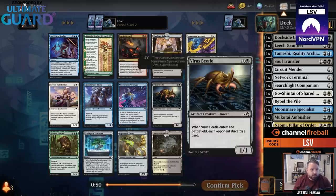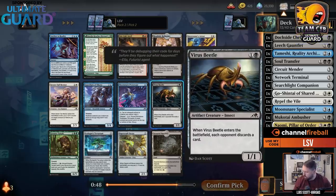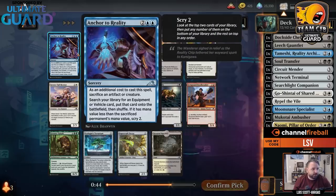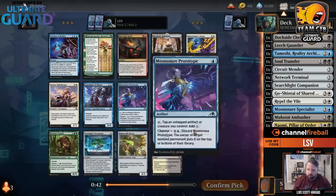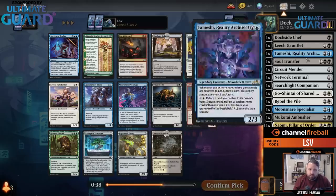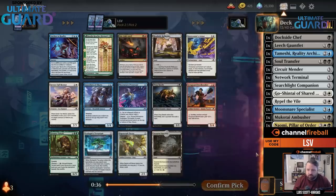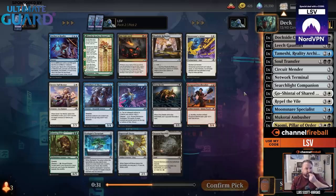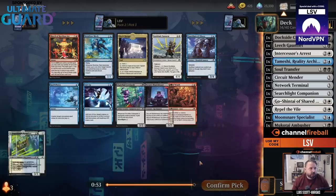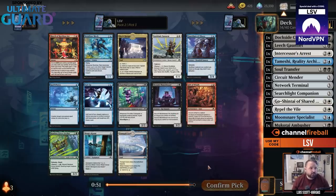I could take a rest — there's a black-white land and a cheap black artifact. I don't think I want Tinker. We don't really need to ditch black since three of our best cards are black. I might just take the Arrest and see where we end up — maybe I don't know what we're splashing quite yet.